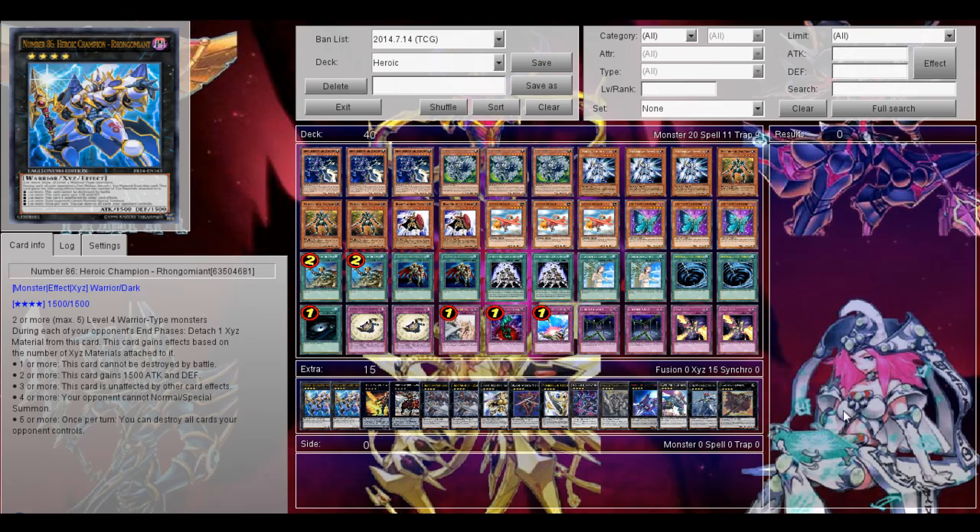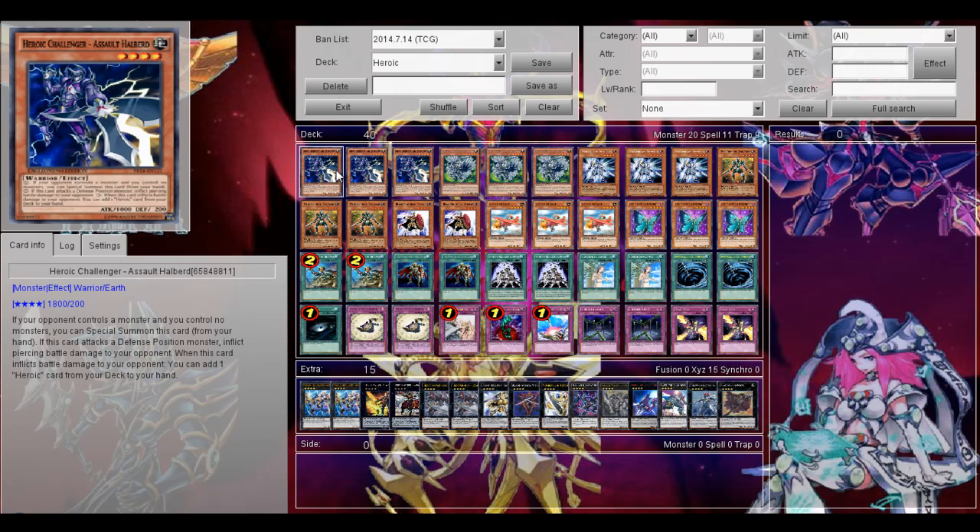Let's go over this deck. First are the two OCC World Premier cards aside from Number 86. Free Heroic Chancellor Assault Halbert — it's like a Photon Thrasher of the deck, and it also can search a heroic card when it inflicts battle damage, and it can inflict battle damage as well, so it's an extremely good card for this deck. It definitely brings more consistency.